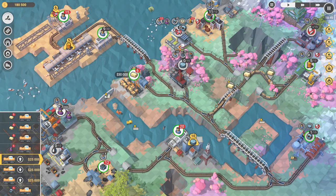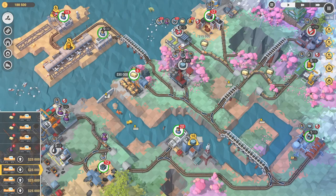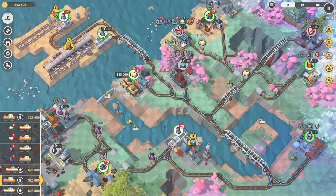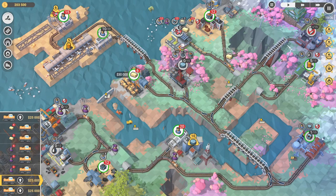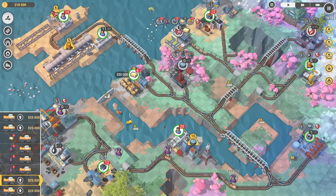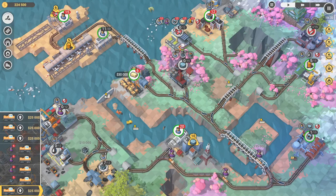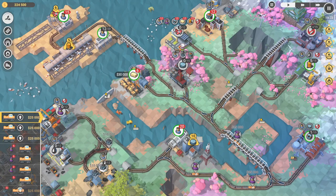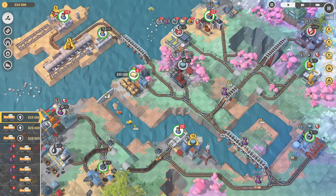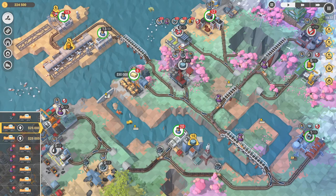Let's send the engineers off now. There's another one and the last two. Just making sure they're all going the right way. We're going to send this coal off now — another five coal. This coal is going to go to the power plant. I only need 12 but I'm going to send 15 just to make sure we definitely have enough.